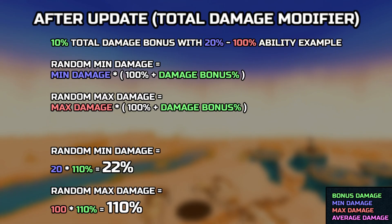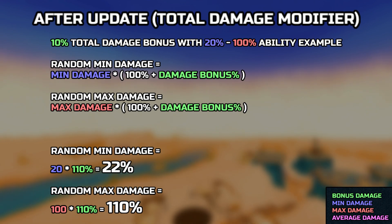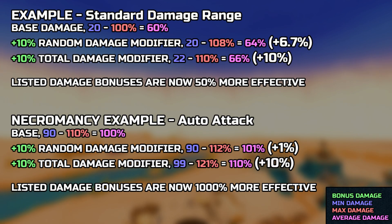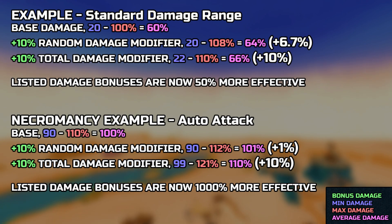This change not only simplifies the calculation, but also makes for a much healthier buff. It now additively multiplies both the min and max damages, effectively providing an overall damage increase of the same value. As we concluded, damage ranges was a multiplying factor for the overall damage boost of these buffs. So when looking at a style like Necromancy, where the damage ranges are extremely small, it used to gain little to no overall damage increase.